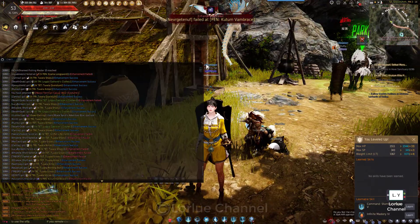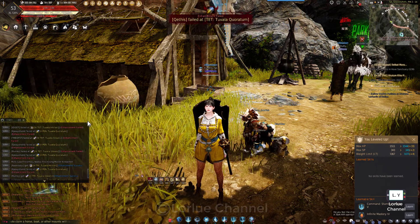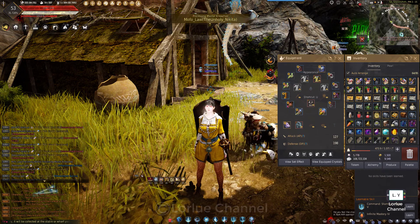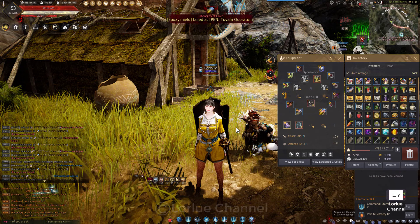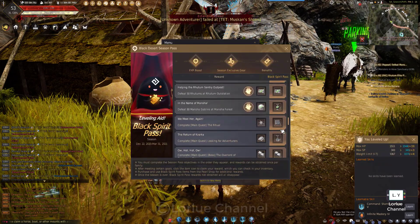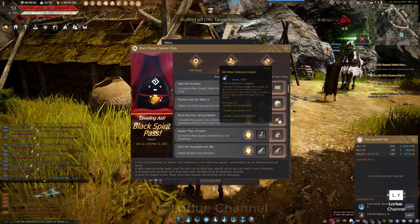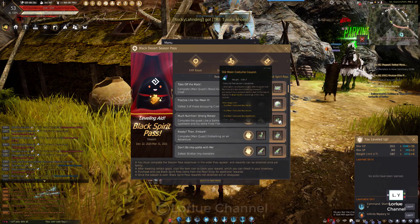This is like an outfit. It's the outfit that you got to Swish. You can get it from the Old Moon exchange. It's an Old Moon Custom Coupon.